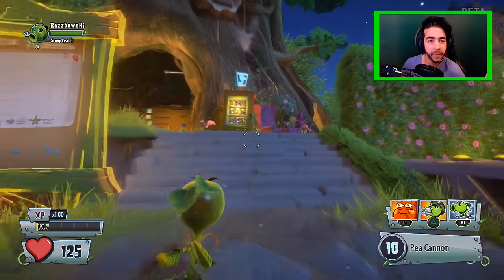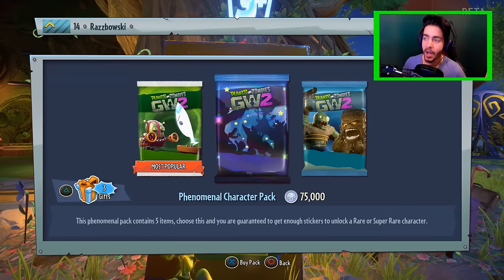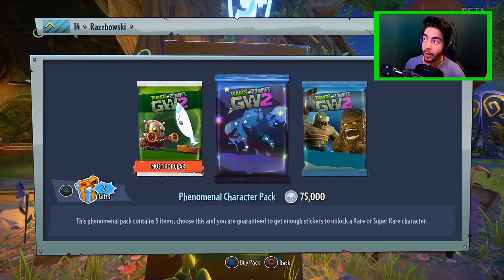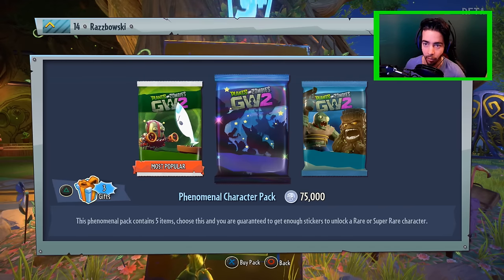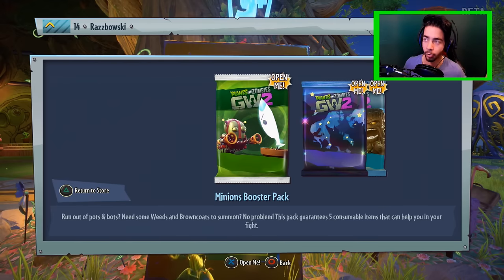So today I've been grinding up a butt ton of coins so we can go up to the sticker machine - the sticker shop - and we're gonna open some of the big packs. We have got the phenomenal character pack for 75,000 coins, and I have 153,000, so we can get two of those packs. But first, let's open the three free gifts over here. If you're excited and hyped and wanna see some more, hit that like button - it's really appreciated. I'm totally cool with doing way more of these pack openings, and maybe even some multiplayer footage.